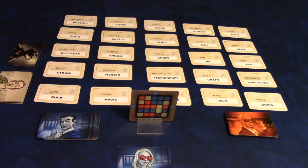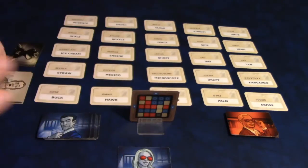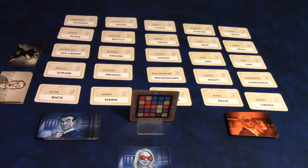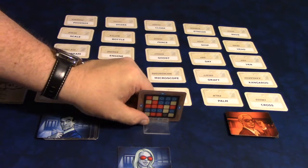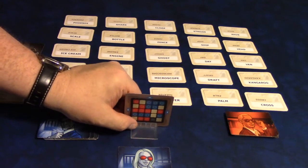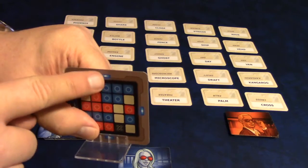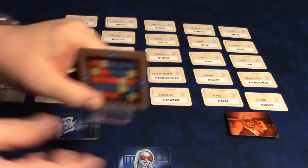You're then going to take one of these many key cards, and whoever is going to be giving the clues will choose one — and only they will get to see it. Place it in this little holder facing away from the rest of the players.